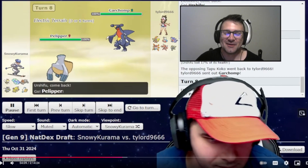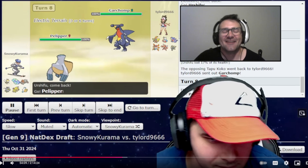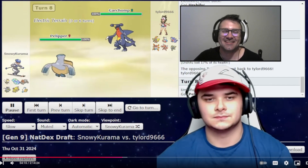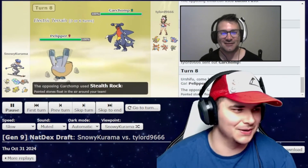And I think at this point is when I found out that I messed up and did not have Drizzle. Because I was planning on maybe clicking Weatherball on this Garchomp — maybe he wouldn't expect the Scarf Pelipper, even though I got it from Ty Lord. That's when I knew I messed up.